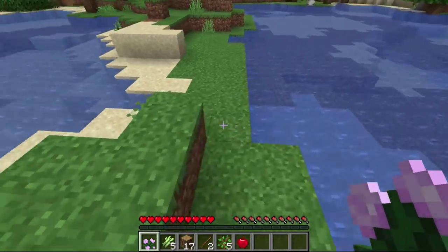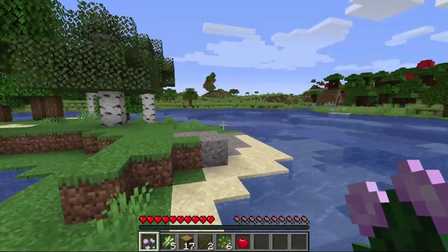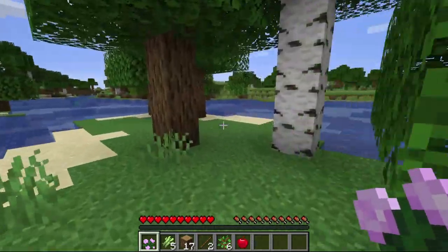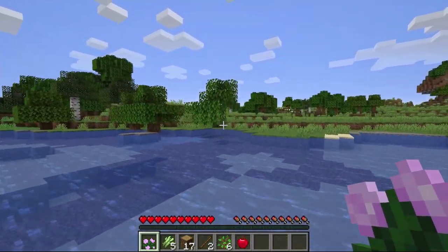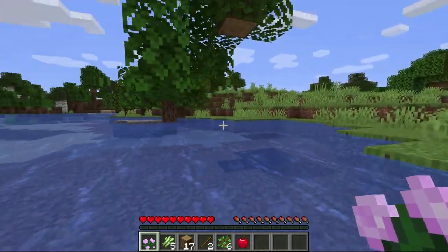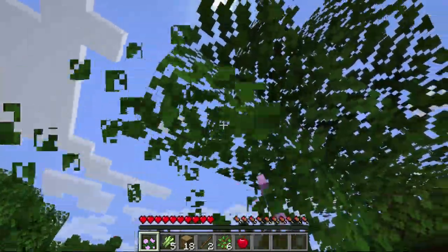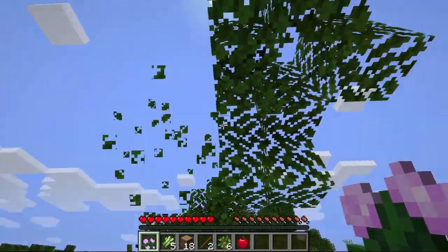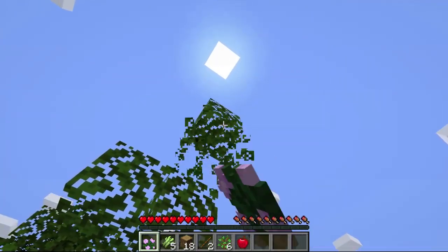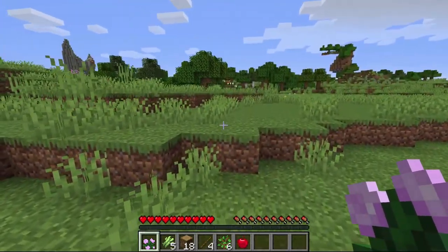We have one apple. I certainly wish it would have been more, but there's not a whole lot we can do. Let's track down a village — we won't want to go this way because dark oak forests are not a biome where a village can spawn. This tree generated in an unfortunate spot with no land to stand on, so maybe we'll get an extra apple. Just a couple of sticks but no apples, which is a bit unfortunate.